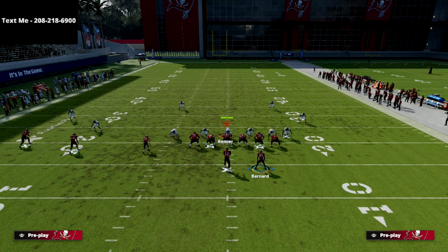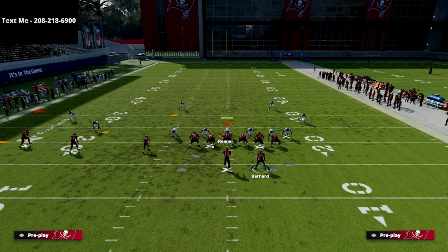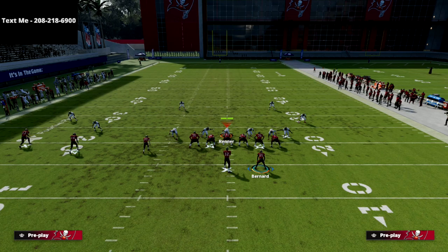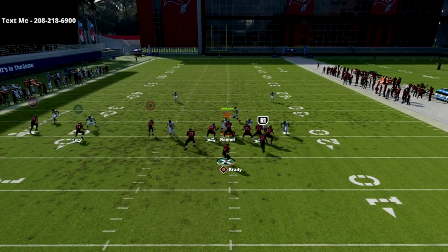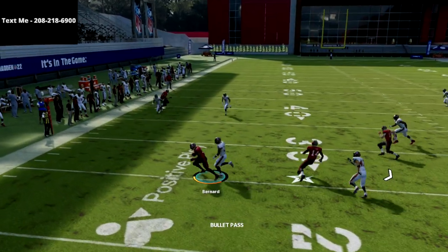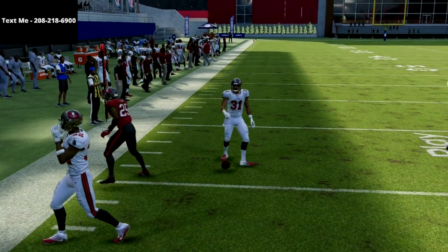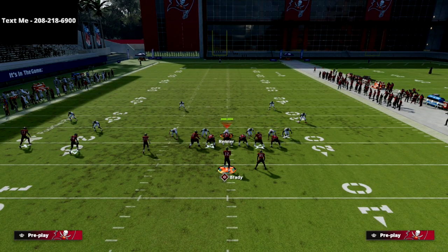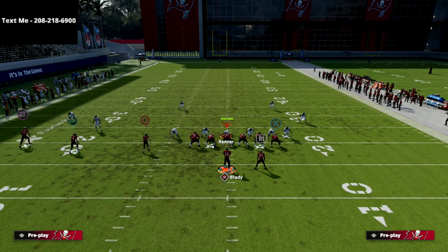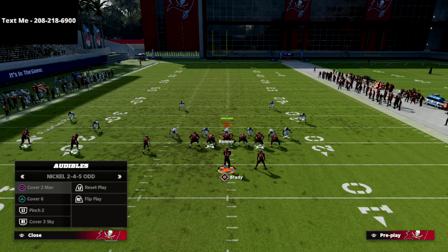Another thing that's super effective is to take the running back and put him on a quick little in route. I like this more so for man coverage or a quick blitz — their user is going to be really concerned with that, so you can get the running back open pretty easily. Or you can simply put him on an option route and block your tight end. Those are some ways you can use those two guys on the backside to make this concept super good.